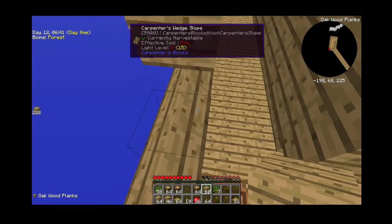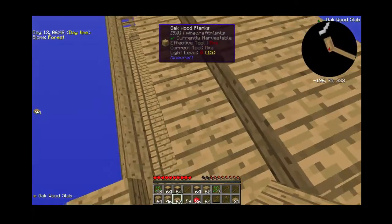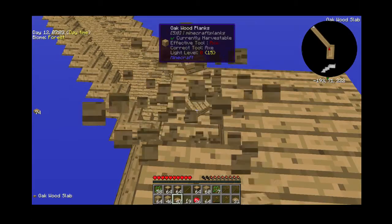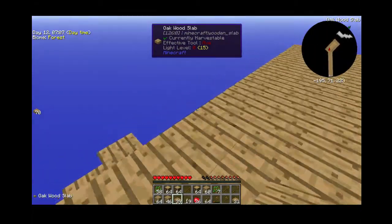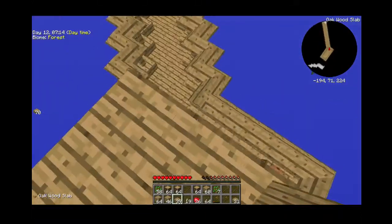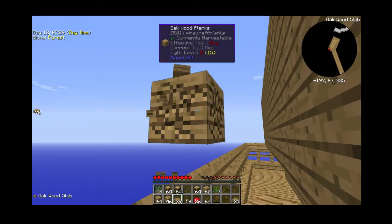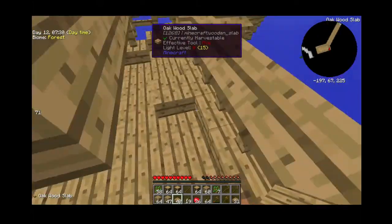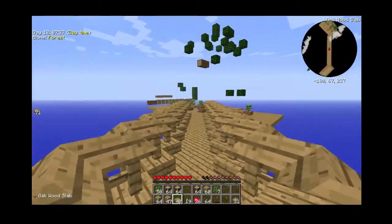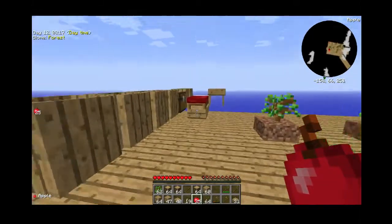I'm going to place that down. We're just going to have to place slabs down so the mobs don't spawn up here. Because there's nowhere else in the whole map that mobs can spawn, they are going to be forced to rapidly spawn in this mob farm. I'm going to break these. There's no mobs in there, but we can go over here and hopefully mobs can spawn. Now we can start sieving.